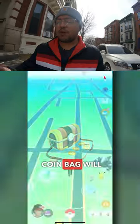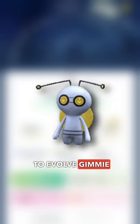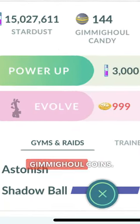Your Coin Bag is now available. Opening the Coin Bag will spawn Gimme Ghoul. To evolve Gimme Ghoul into Golden Go, you'll need to collect 999 Gimme Ghoul coins.